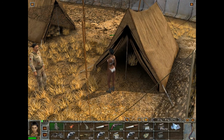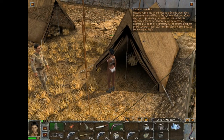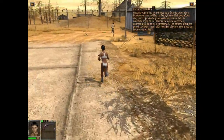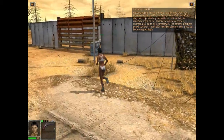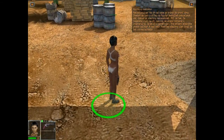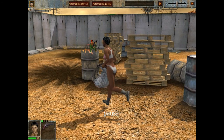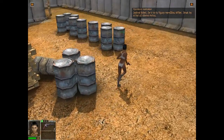Und jetzt bewegt dich. Weiter geht's. Südlich von dir hat sich der Eingang zur ersten Parzelle geöffnet. Tritt ein und schieße auf die Pappkameraden. Erst wenn du sie getroffen hast, geht es weiter. Zum Schießen bewege den Mauszeiger über dein Ziel. Sobald das rote Fadenkreuz auftaucht, hast du dein Ziel im Visier. Du kannst dann mit einem einfachen Rechtsklick auf den Pappkameraden schießen. Du kannst froh sein, dass die Pappkameraden nicht zurückschießen. Sonst wärst du jetzt wahrscheinlich tot. Immerhin hast du die Ziele getroffen.